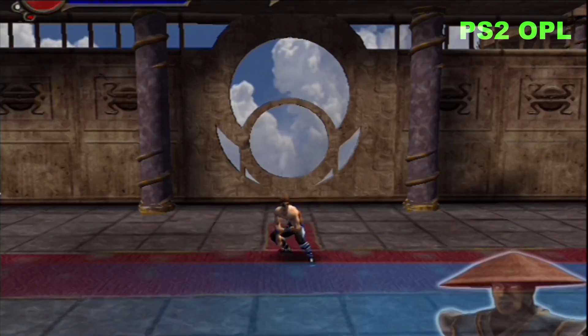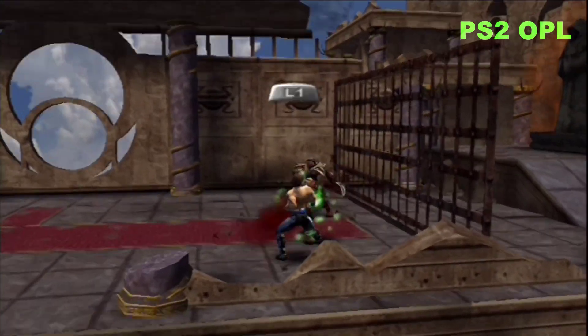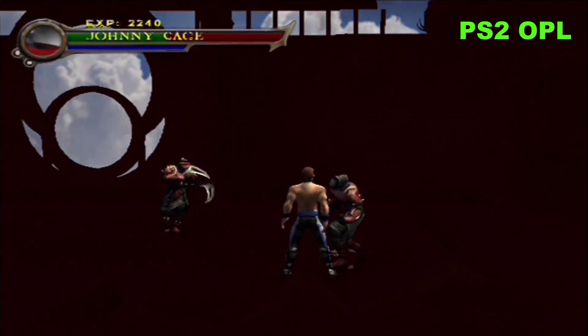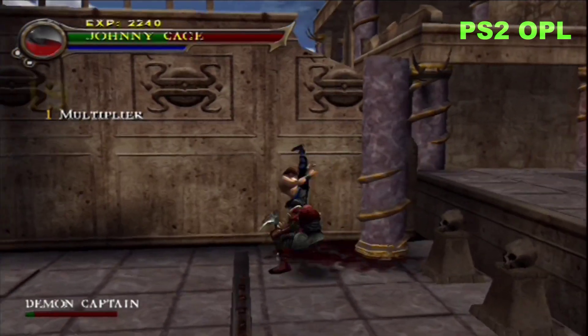The second part of the code package allows the versus mode characters to bypass progression barriers. I'm not really sure how Z does this, but you can input a fatality or brutality command for the character and after an animation plays out, the progression barriers drop and you can continue the game normally.